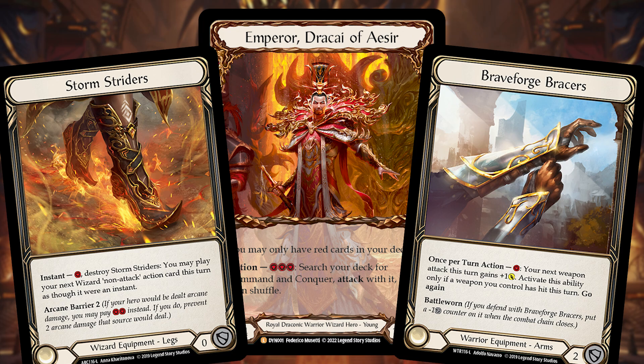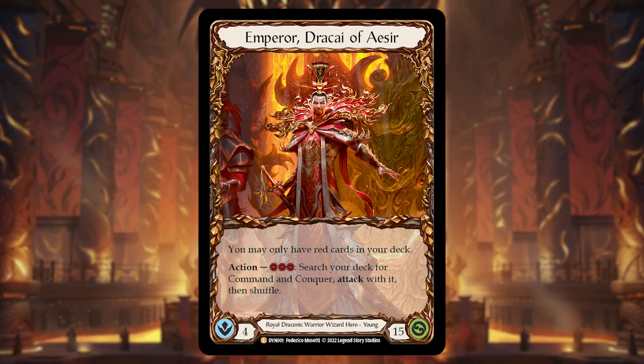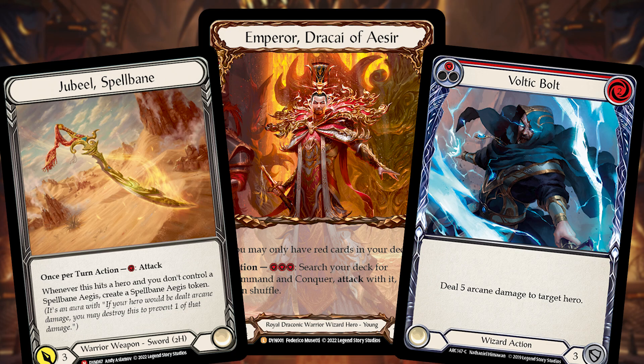What's more interesting is that you have access to both the wizard equipment suite and the warrior equipment suite. The warrior suite is normally known for lots of blocking potential, whereas the wizard equipment suite — specifically Storm Striders — lets you deal damage at instant speed. This also means you get to mix the card pools, which is fascinating. Much like Runeblade mixing physical attacks with arcane damage, you can now mix physical attacks with arcane spells.